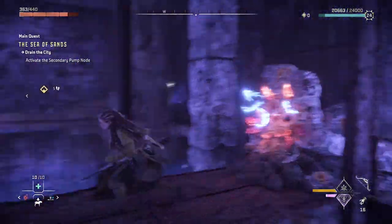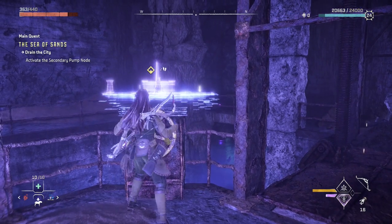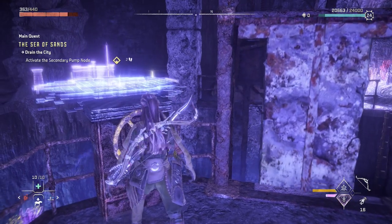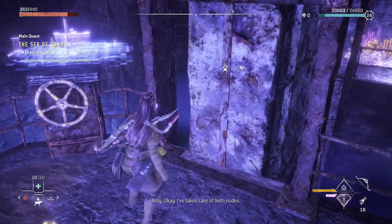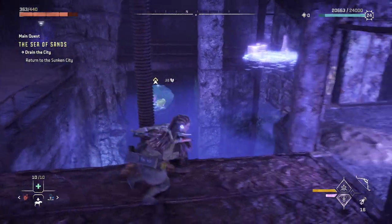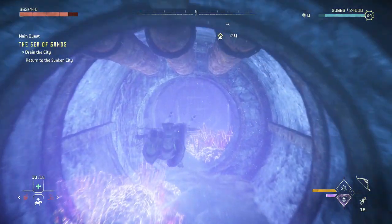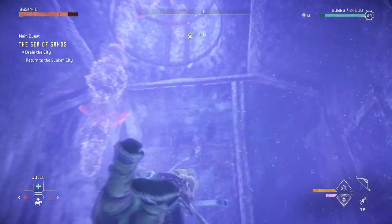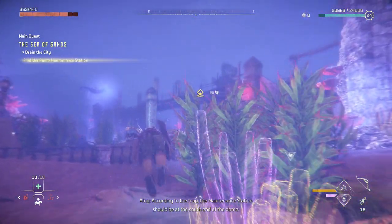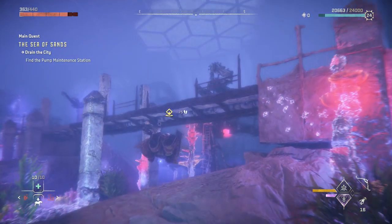Opening the valve itself didn't really work, so I did a fire clamp — that should do the trick. Let's open the valve now. Last time it didn't work because that thing was blocking the path. Now we gotta head back. There's still a lot of water, so I imagine we're gonna have to eliminate a third source. There's another pump system we're gonna have to deal with.